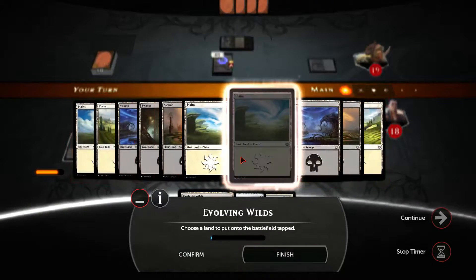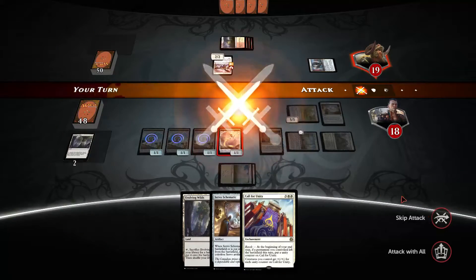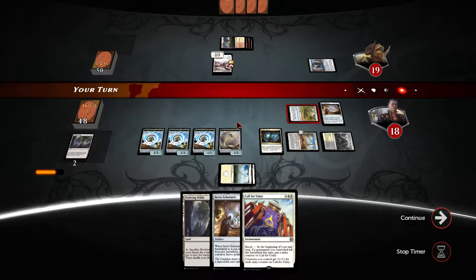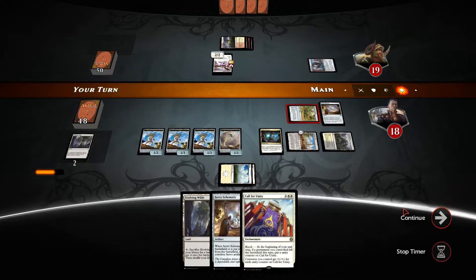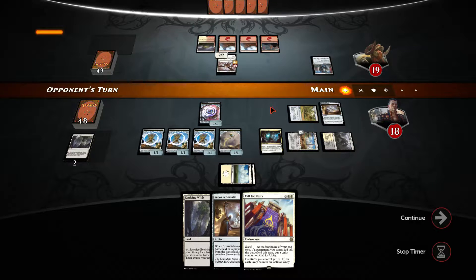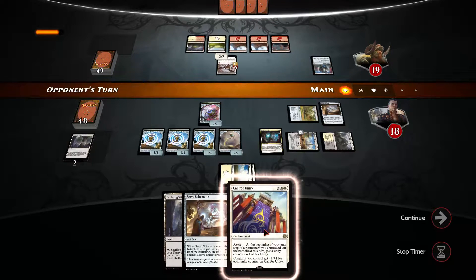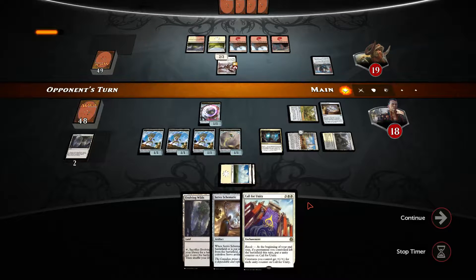Let's get another white land out there — it doesn't matter too much since we have the caravan to fix our colors. Skip the attack; we can send this to die and receive a new servo token at the end of the turn. Since we played the Evolutioning Wilds we get it anyway. I think call for unity is our next play, since once this starts getting plus-one plus-one counters, everything is going to be extremely powerful and the opponent won't be able to stop all the servo tokens.